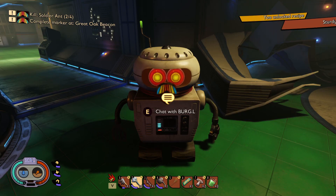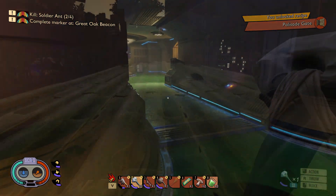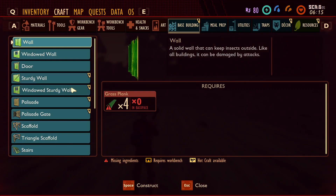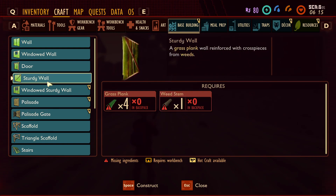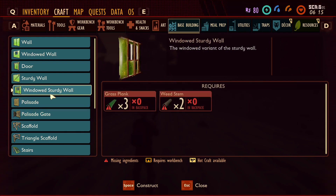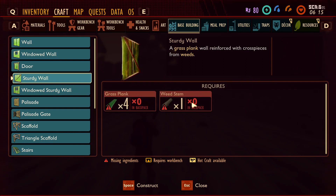There's also a torch upgrade that allows you to detect nearby raw science. We're definitely going with Fortified Bases — this gives us a sturdy wall, palisade gate, windowed sturdy wall, and a palisade. We're down to 80 RS. Thanks Burgle, pleasure doing business with you. Now let's check out what we got: sturdy wall, windowed sturdy wall, palisade, and palisade gate — that's amazing.